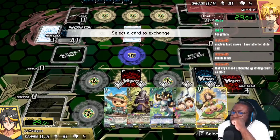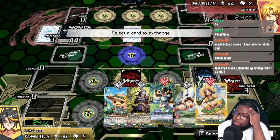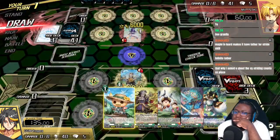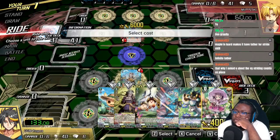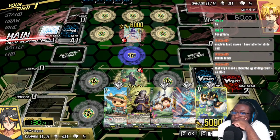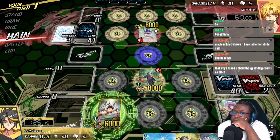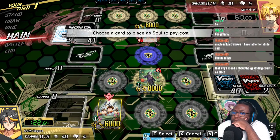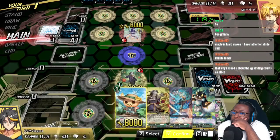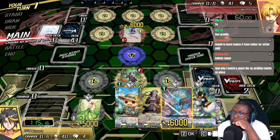A lot of them pick scissors — interesting. Okay, we can discard this draw trigger, we're going first. This hand's a lot weaker compared to the other hands we've had before though. We're gonna end.